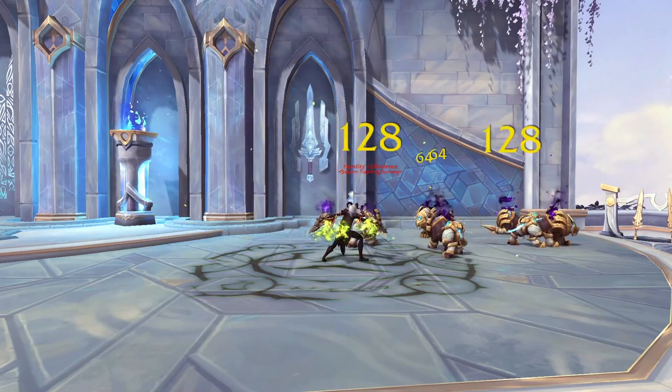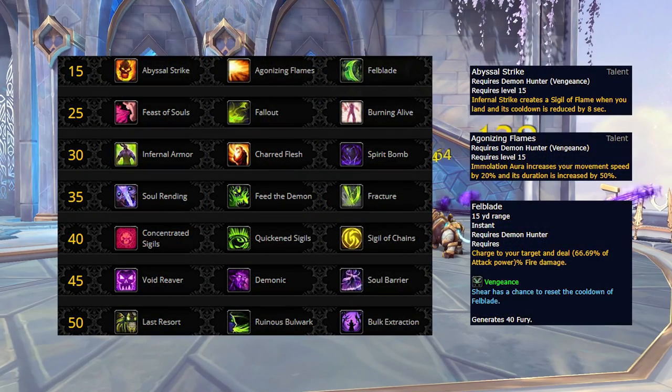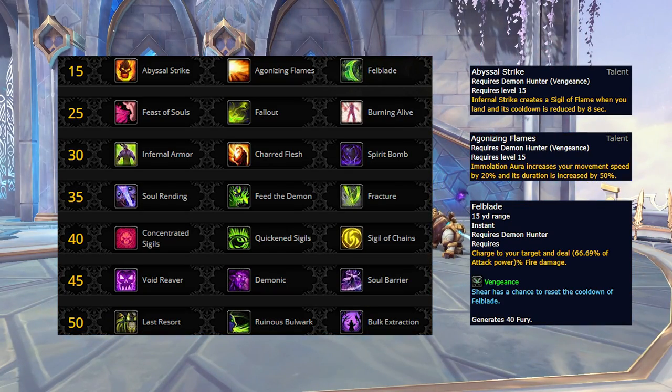Moving on to talents, Vengeance has actually seen a decent number of changes to their tree. Starting with the level 15 row, Abyssal Strike has had the old Flame Crash talent worked into it, now reducing the cooldown of Infernal Strike by 8 seconds and causing it to place a Sigil of Flame where you land. Agonizing Flame has had the move speed buff reduced from 30% to 20%, and now instead of increasing the damage of Immolation Aura by 20%, it increases its duration by 50%. Last up on this row, Razor Spikes has been removed and in its place is Felblade. Abyssal Strike remains a decent option on this row as it provides both a damage boost as well as increased Vengeance's mobility, and in Spirit Bomb builds, it is likely to be the go-to talent.